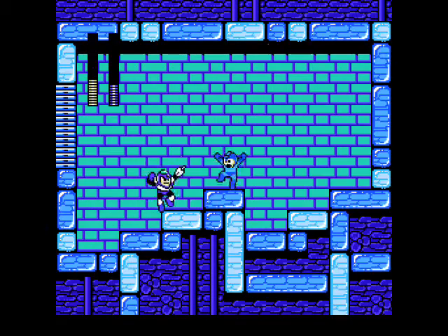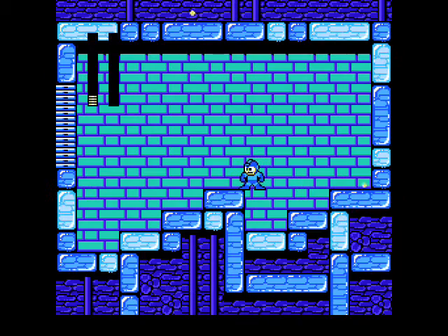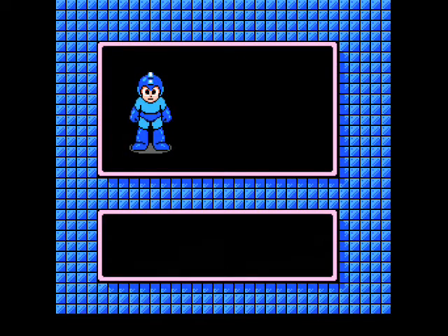Just a few more hits. That was a little close. Flash Man's a lot easier on normal mode. He's still one of the less durable Robot Masters — he takes twice as much damage from the buster as Crash Man did, but that's still 14 shots.